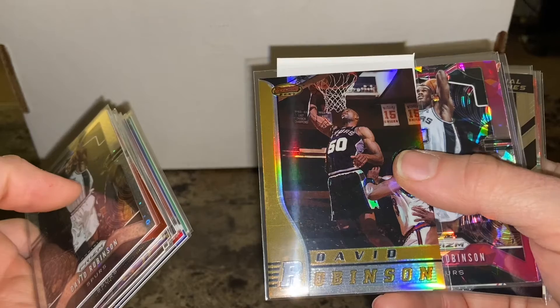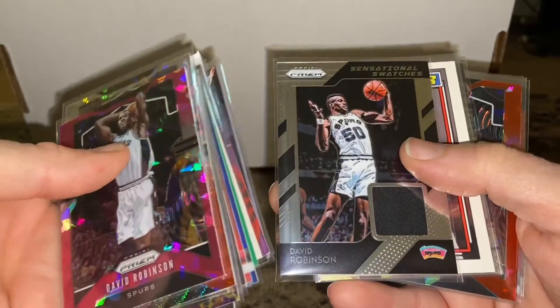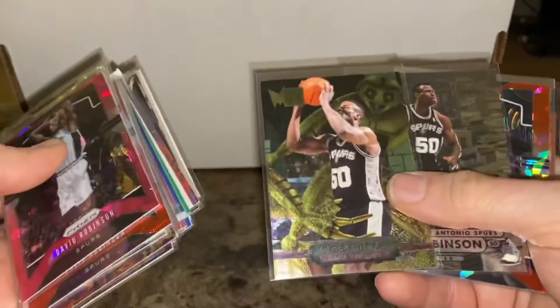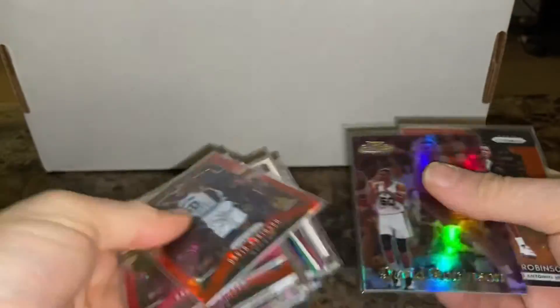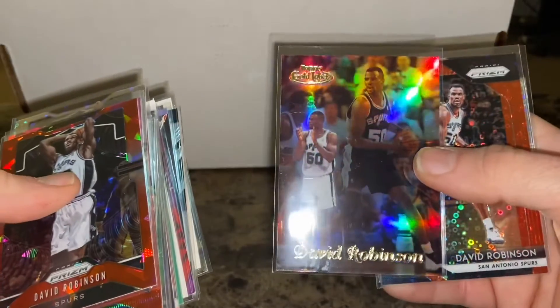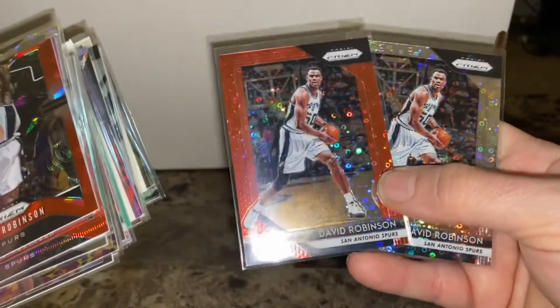More of the 2019 Prizm power and some more random stuff — a Prizm Patch All-Star, another Metal Gold Label, a couple more 2018s, Fast Break and Fast Break Red. So just like I said, David Robinsons that I did not have — that'll bulk up that PC a little bit.